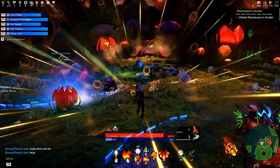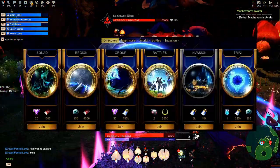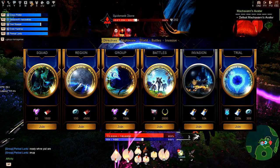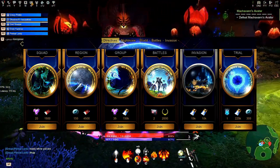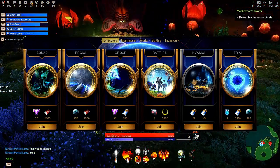Your main source of getting Victor Medals — or short version VMs — is your Directives. From the Squad, Region, Group, Battle, and Invasion blocks you get 150 Victor Medals. From Trial blocks you get 300. Keep in mind that rewards in Directives rotate randomly, so you won't see Victor Medals there all the time.